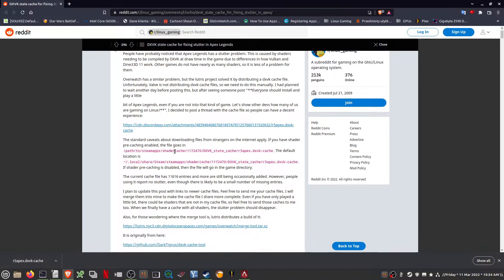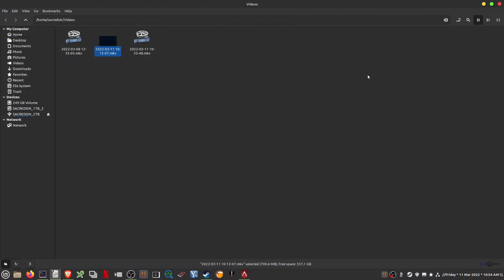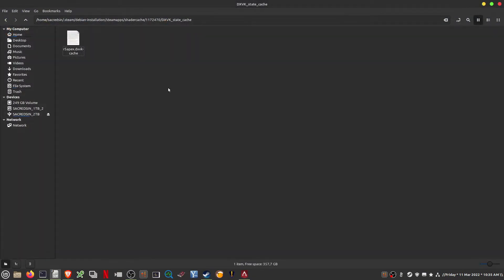You just download this file and then it's quite easy to just replace it — copy that file and you put it into this folder. In my case, this is my Steam installation, into the Steam apps folder, Shader Cache, in this specific folder, and you just replace it.